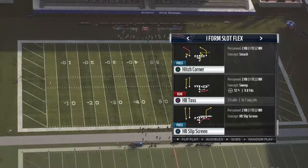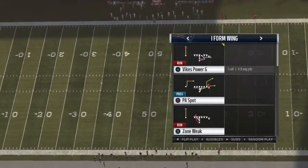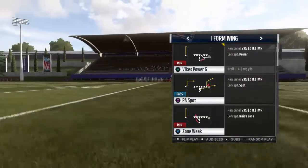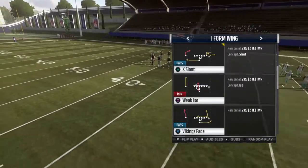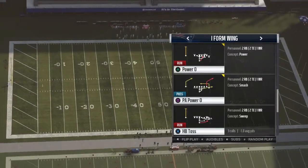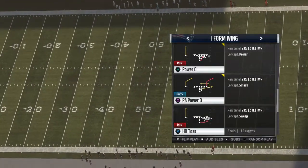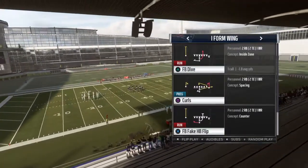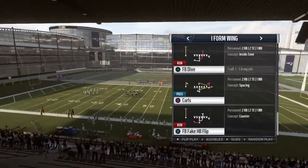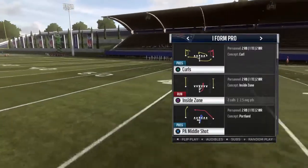In the Vikings playbook you also have to have a screen play. You got I form wing which has a really good Vikings power G, zone weak, Vikings fade, weak ISO, another really good toss with some good pulling action on the line. You got the power O passing play which is a really good one, the fake halfback flip, fullback dive, and the curls. Just a really good I formation playbook.